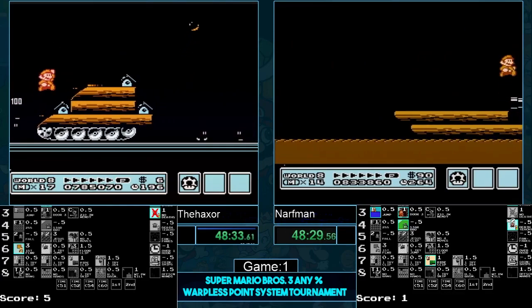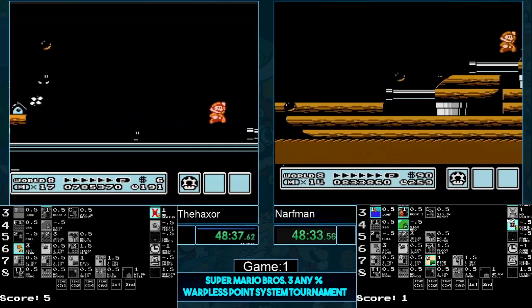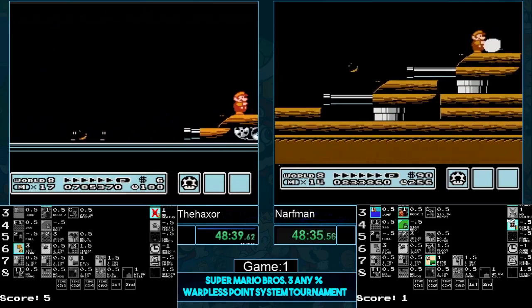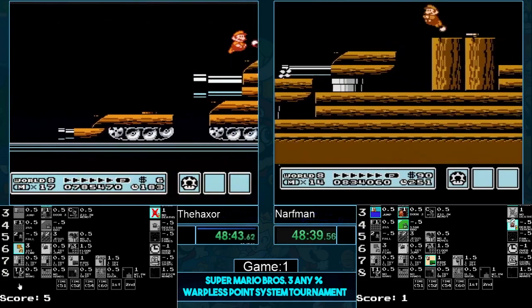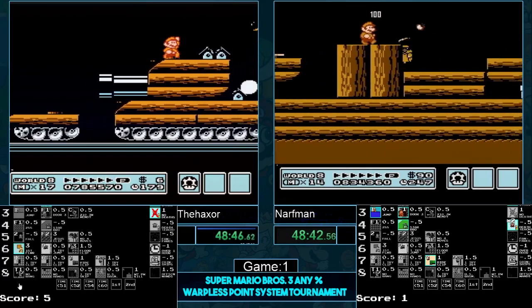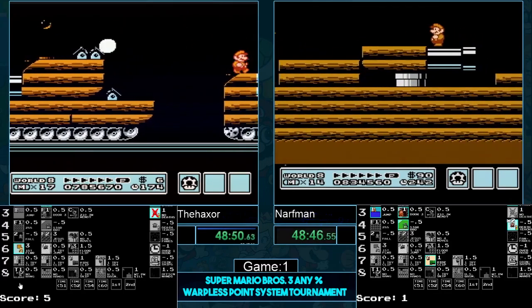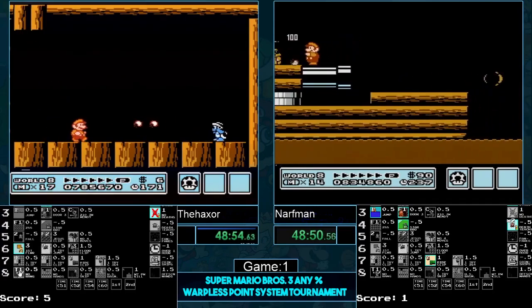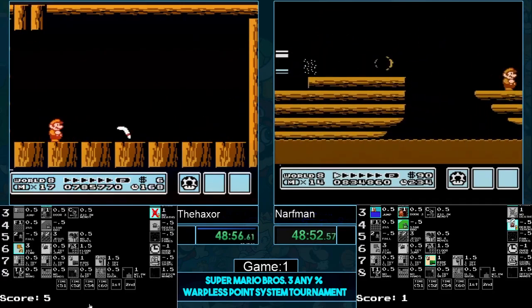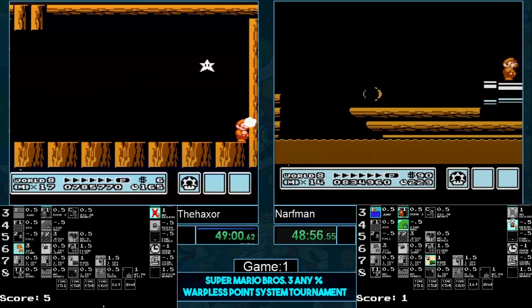Definitely lost over 30 seconds from overworld bumps for sure. Haxer getting out of there, making his way. Does Haxer get wrangless? Haxer needs wrangless here to make his lead bigger — he needs a bigger lead. Does not get wrangless either unfortunately. You hate to see it.